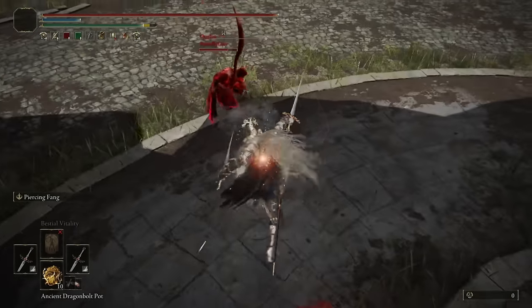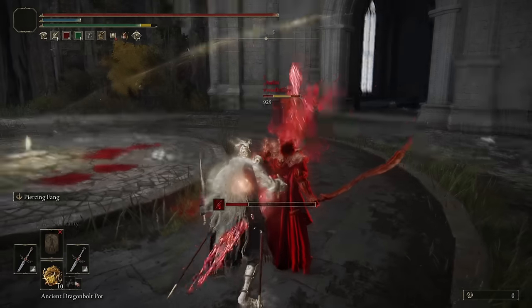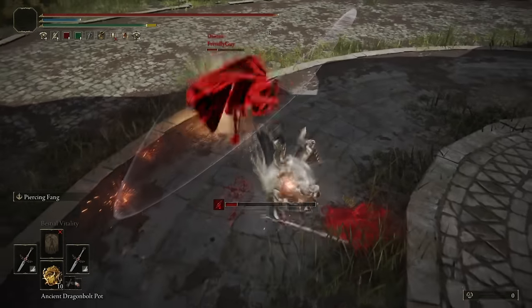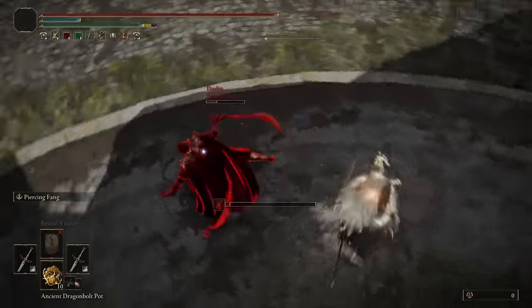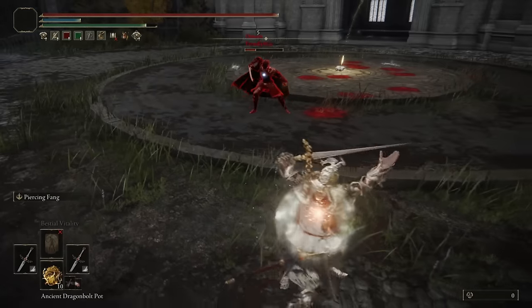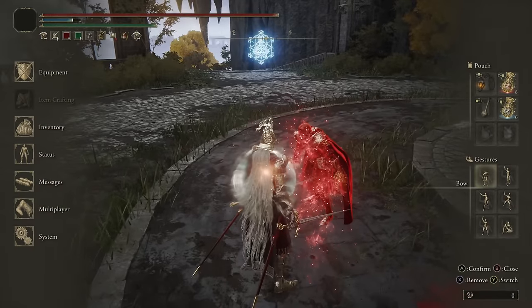Or Backstabs. That would have been a beautiful one, honestly. Backstab! There we go! This is doing the honor to the Thrusting Sword class — getting beautiful Backstabs as it should. He didn't go for it though. I want to Backstab that. Now I'm just tied into the Backstab. And we landed the Piercing Fang.